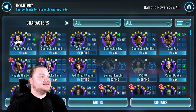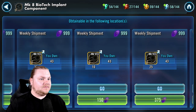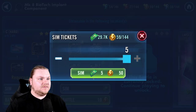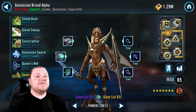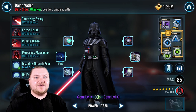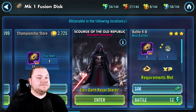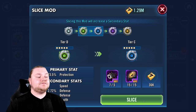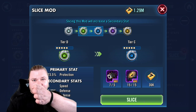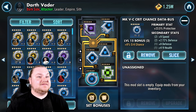Now we do have some energy to spend and some battles to fight. Let's get some of those — never have too many of those. I've already used some energy today, which is why you're seeing it at 100. We got some speed on these mods. Come on, big money. Look at that — worked! We got speed.